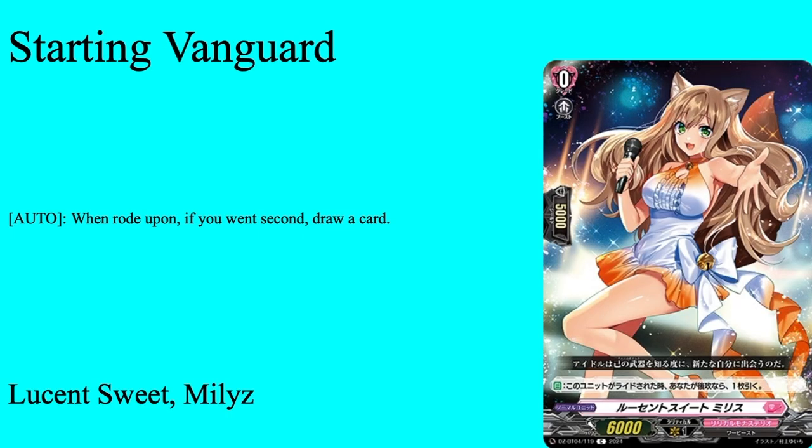We have our starter in Lucent Sweet Millas — grade zero boost, 5k shield. Basically auto on Ride Upon: 5 second draw cards, standard starter. Nudge Blast for a free draw if you go second. You can make this any starter you want — I just used Millas because she's the canonical starter for the Lysafiel line. But again, you can make it whatever starter you want; none of the Ride Line really requires this.